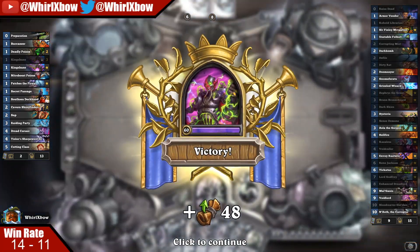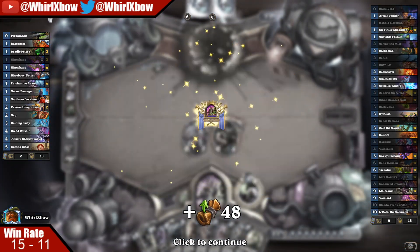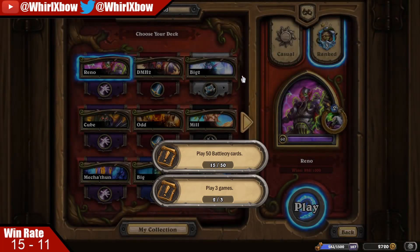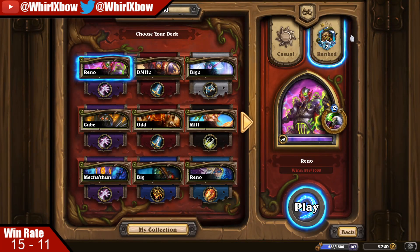I don't normally know Kingsbane players to be the type to concede — they normally just punch me in the face the next two turns and I'm dead. I guess he thought I had Zola; if I had Zola he just lost the game. I'd Zola Reno and slam any top minion and he's done. The deck typically only plays one Sap, so he'd have to draw his weapon, break through my 5/7, and punch me twice without me drawing another taunt. Anyway, next game.